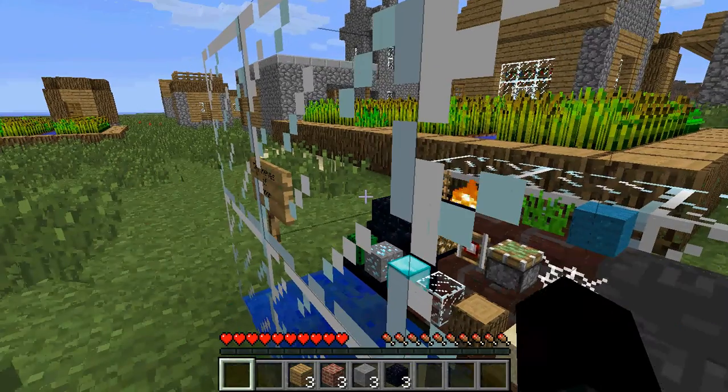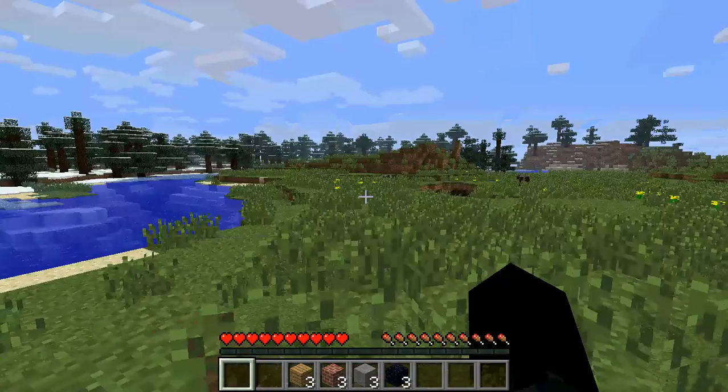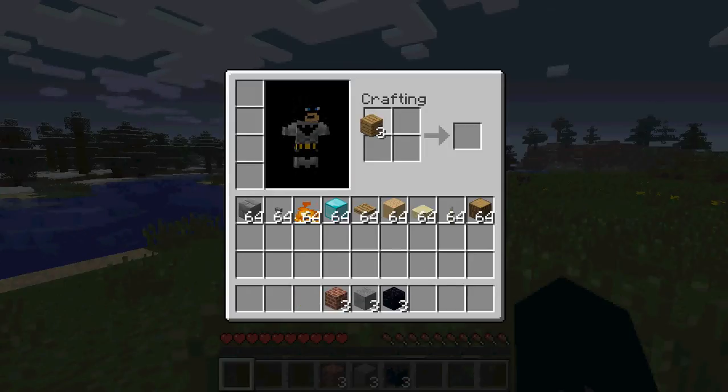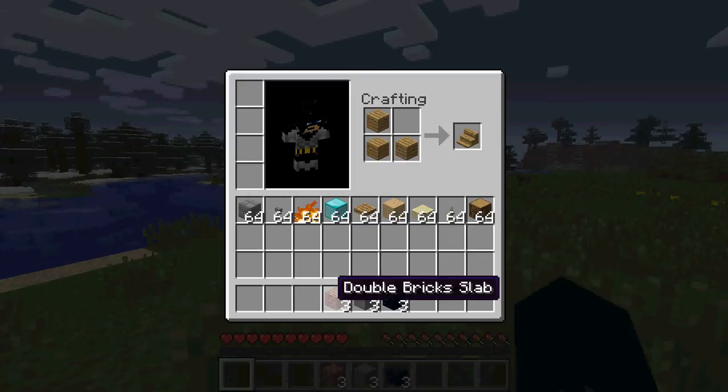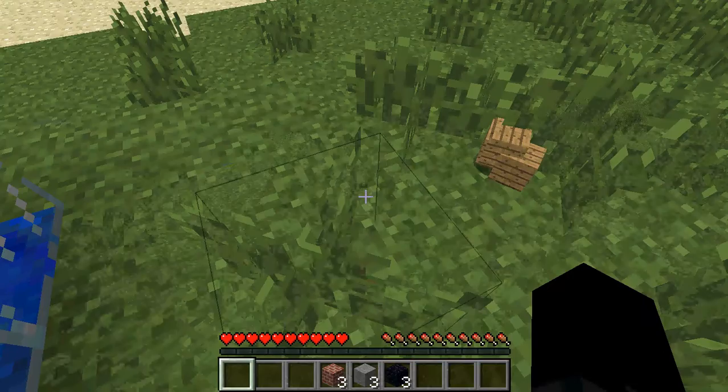This adds shells to the game, and to craft them you have to have these items. You have to arrange them in an L shape, and with all of these you get those sort of items.